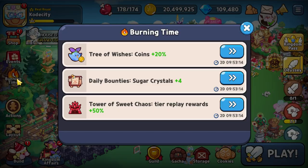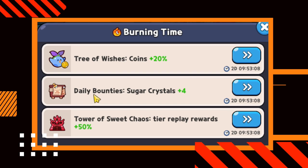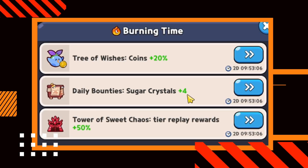To give you guys an example, the Burning Time event that's currently going on for two more days and nine hours — you can see that we're getting four additional sugar crystals per bounty run.